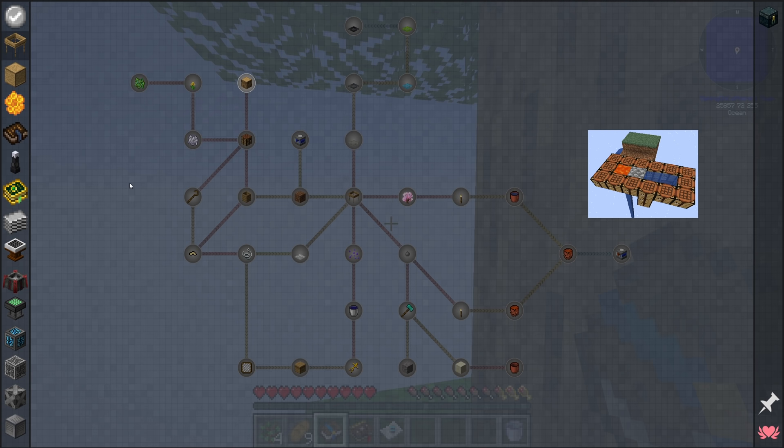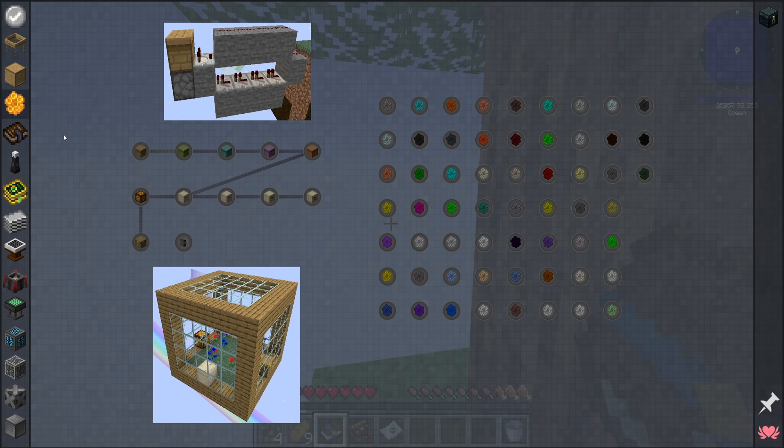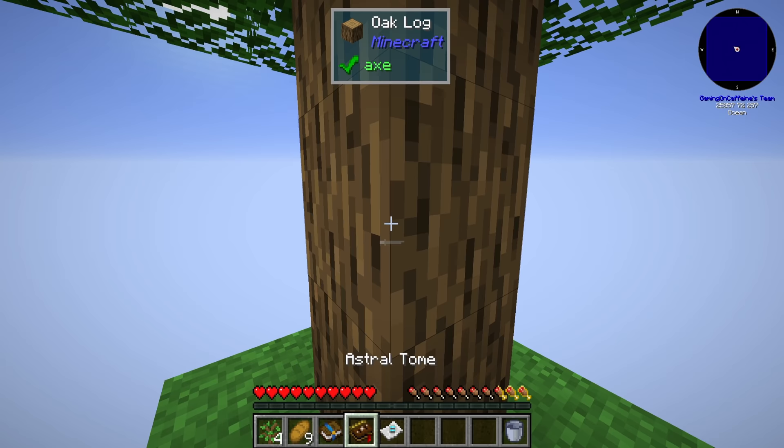This is a pretty interesting pack in that it starts like a typical skyblock — you punch a tree, get some wood, do the typical Ex Nihilo things: get some crooks, some sieves, all of that. But instead of just automating sifting for massive resource generation, you pivot into a new mod for 1.16 — Resource Bees — to generate resources. Not to be confused with Forestry bees, which isn't in the pack.